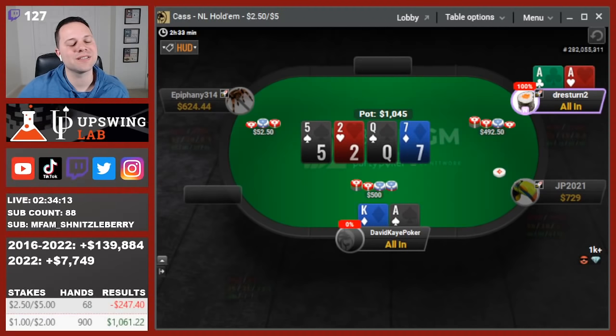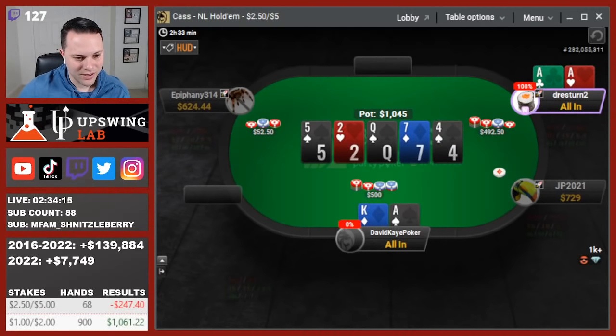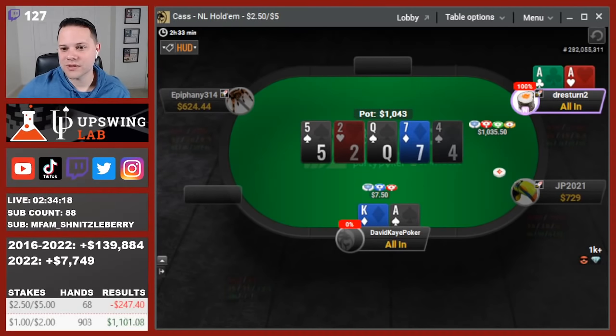Oh my gosh, just rip the aces. Spade please. Drawn down on the turn. We get ace-king in versus aces — sometimes you're just going to lose a stack.